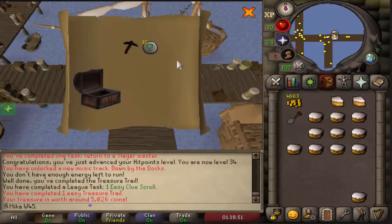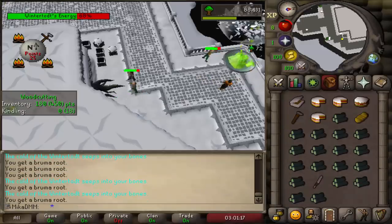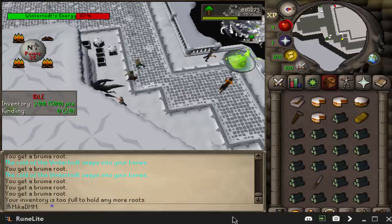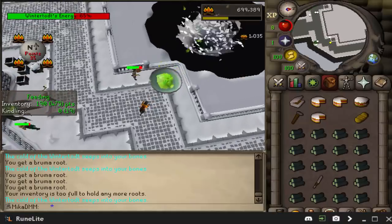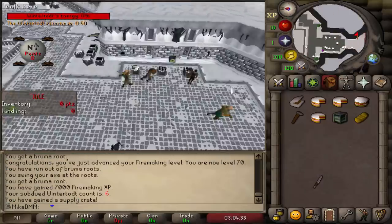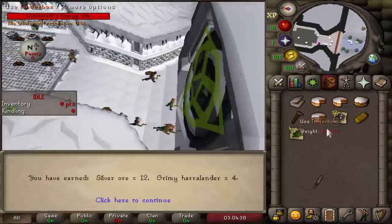From the easy clue scroll we got a Black Pickaxe with 10 nature runes — better than a bronze pickaxe at least, so I'll take it. First easy treasure trail completed on that account, which is kind of nice. We got 75 Firemaking in this game. From now on I'll update you every five levels.